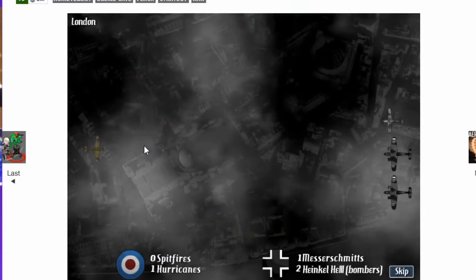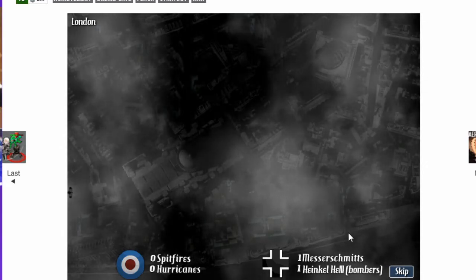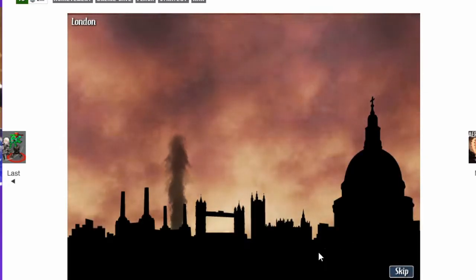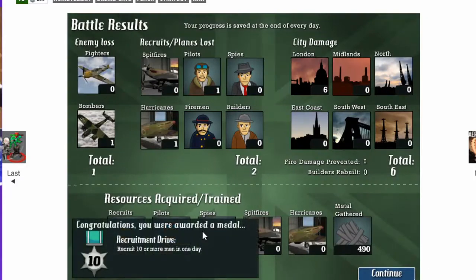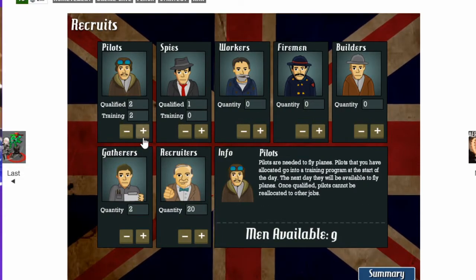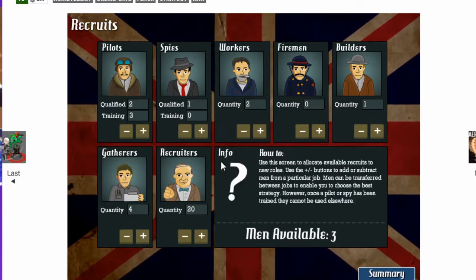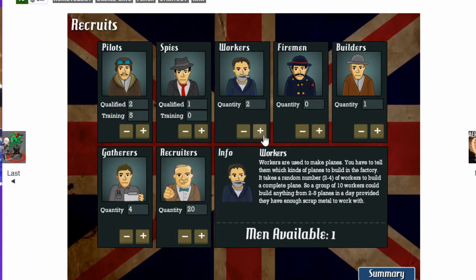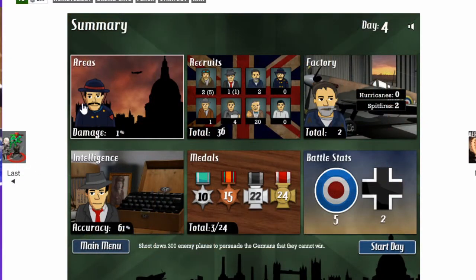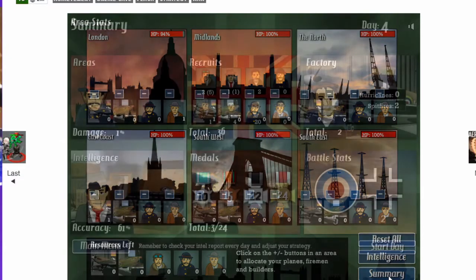I got predicted light — London. Hurricane versus the enemy, and we lost our hurricane pilot. Sometimes it's because the enemy bombers survive, which is why you get damaged. So I lost a pilot and the plane, but we can survive that. Let's train three pilots, two workers, one on building duty, two gatherers. Put my builder here. Each day if you have builders or firemen at a location, if it takes damage, there's a percent chance those guys might die — keep that in mind.